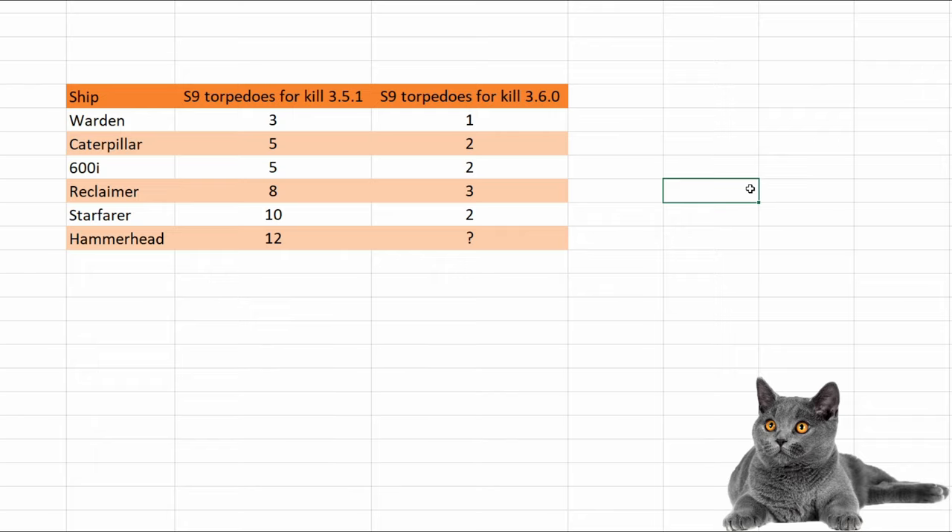Everything below a Caterpillar is killed in one size 9 torpedo right now in 3.6.0 on the PTU. Caterpillar: in 3.5, five size 9 torpedoes — now two. 600i: same, five size 9 torpedoes in 3.5 — now two. Reclaimer: eight size 9 torpedoes in 3.5 — now three. Starfarer: ten size 9 torpedoes in 3.5 — now two.